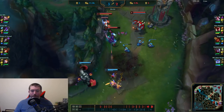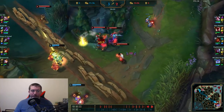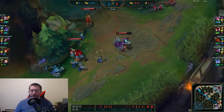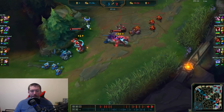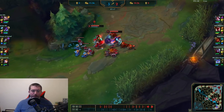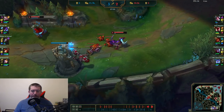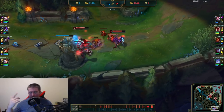I'm trying to bait the dive since I know Nunu is close. I land a slow on Miss Fortune and try to get some damage on them. Taliyah winds up messing up her wall a little bit, Blitzcrank flashes out, we don't get a kill, but we get some summoner spells and force them out of lane. My priority now is to hard shove the wave even though I'm low mana, then reset and go back to base.